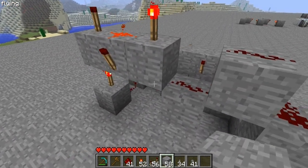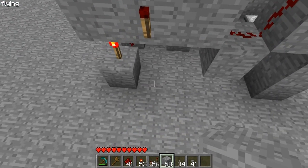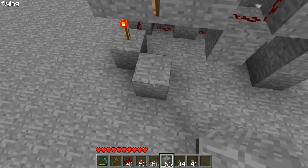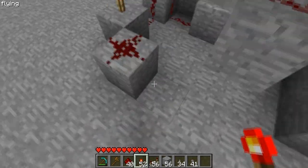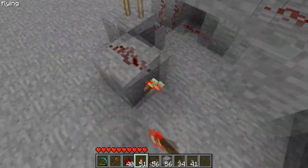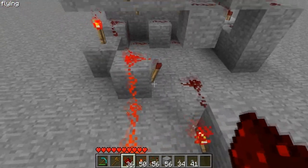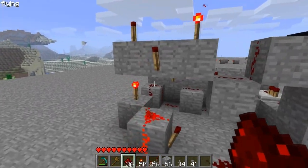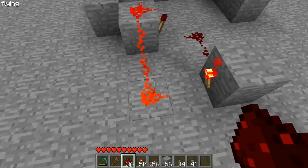Now we want to do the RS NOR latch, which basically holds a state. Put some redstone there and build your RS NOR latch like this. One of these sides is going to be on, one is going to be off. When that turns on, one of the sides is going to toggle — so one side is always going to be on and one side is always going to be off.